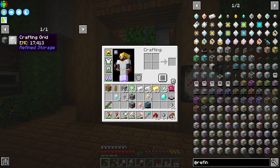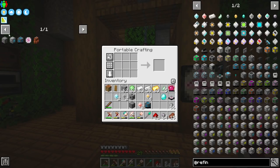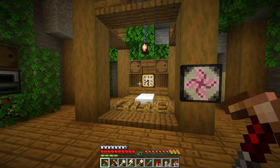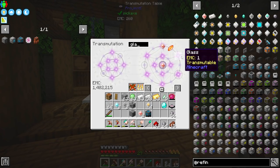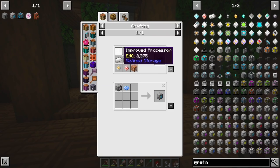You're wondering why I'm building a refined storage system when I have Project E. The main reason is because I can take things from Project E, throw them in here, and still get things crafted up. The eventual plan is to have things automated enough that I can just have them constantly being pumped into my refined storage system. Last but not least is glass, and I think we literally have everything we need to make our system.